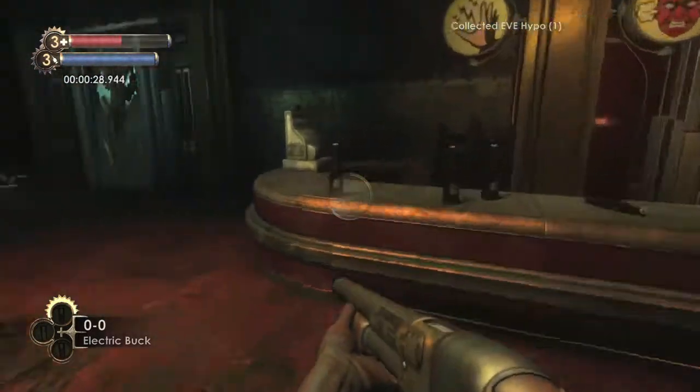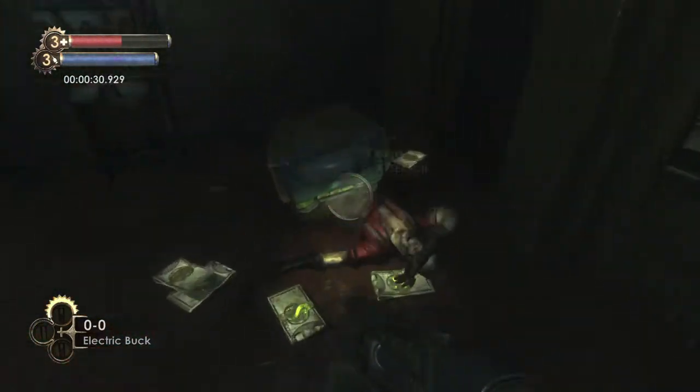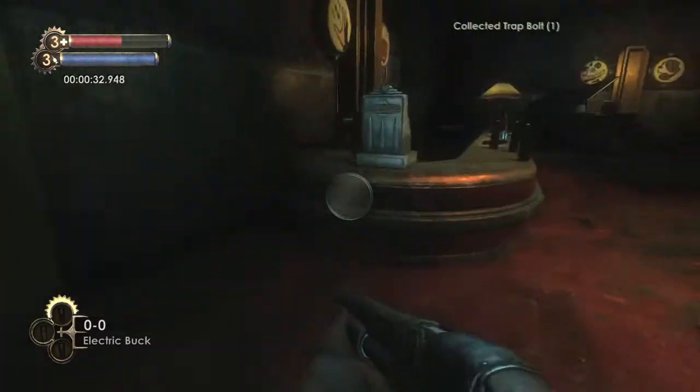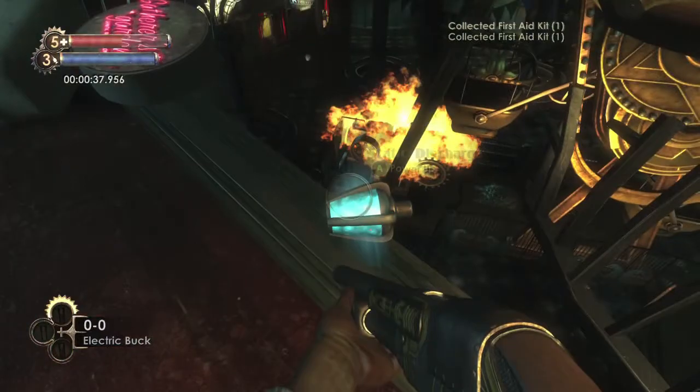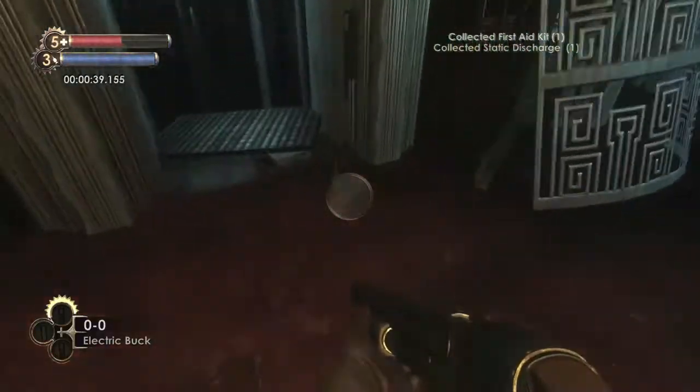Then jump down, grab this Eve Hypno, and then go over to this corner. Loot this dead body for the trap bolt — that's very important. Make sure you grab the first aid kit on this table and the one right here. Grab the tonic, which is going to be static discharge.